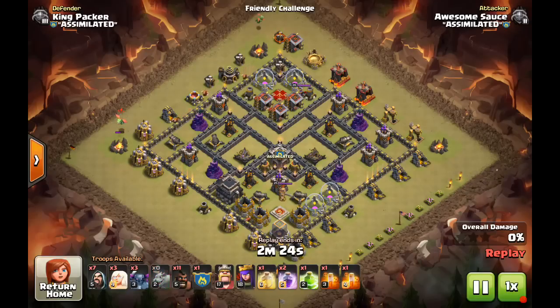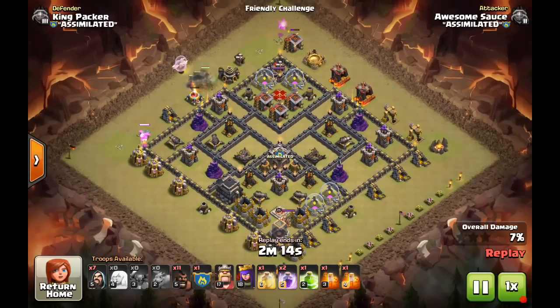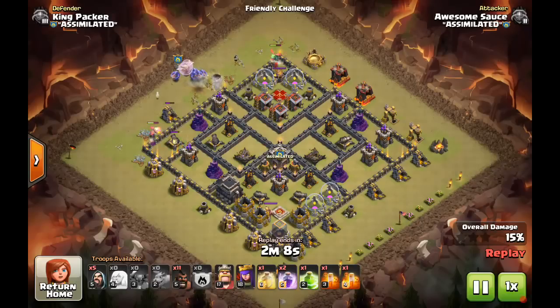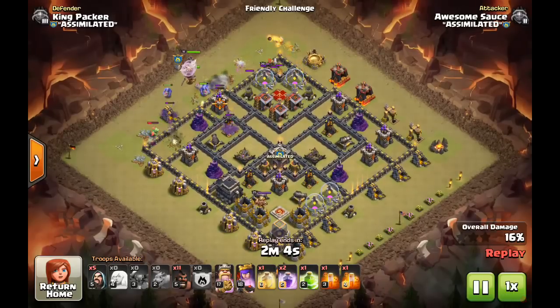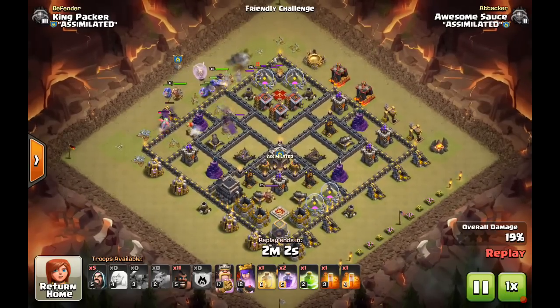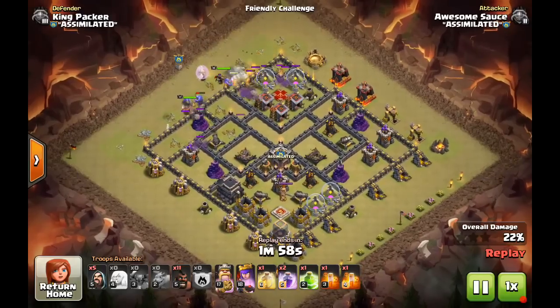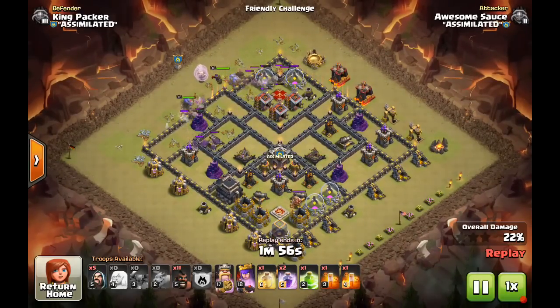You can see we're just going to use the baby dragons to go ahead and create a funnel. The difficult part with this strategy — because you're using PEKKAs and not giants — is that PEKKAs target the closest building, whereas giants are defense targeters. So funnel creation is a lot trickier. If you're not a good funnel creator, this is not the attack for you, and if you can't adjust on the fly, this is not a good attack for you.